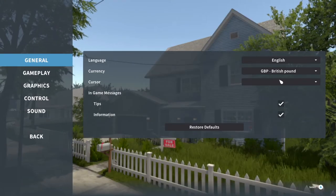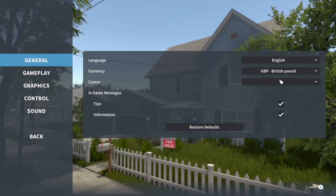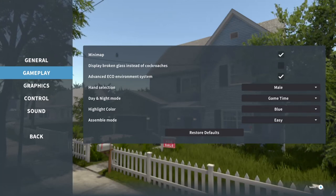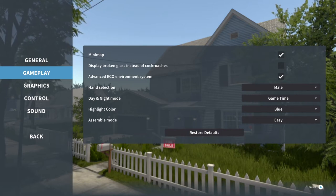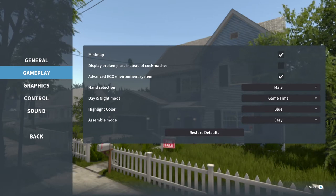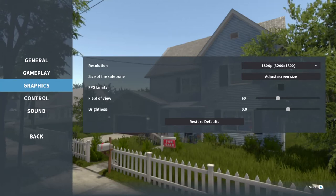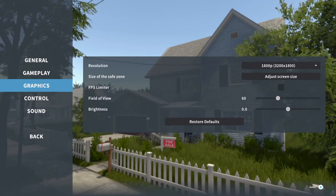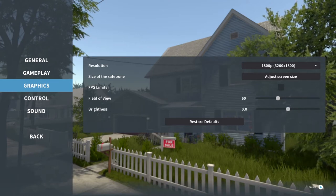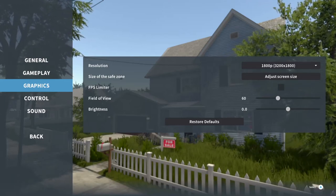First let's jump into the settings. There are obviously different languages you can select, different currencies, you can change your cursor, and there are a number of other options. You can switch the mini map on and off, and you can also change cockroaches to broken glass if you're afraid of those. I've got graphics on the highest settings with the FPS limiter switched off and haven't had any performance problems. Have a play around yourself if you decide to pick this up.